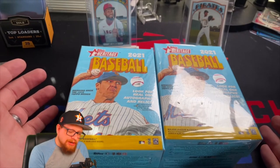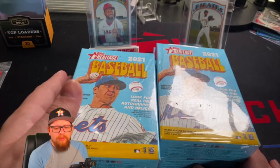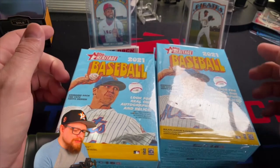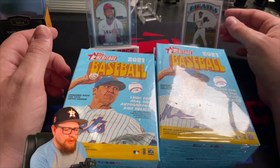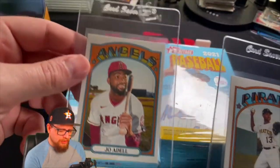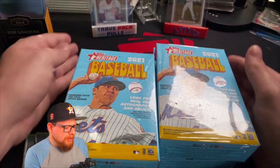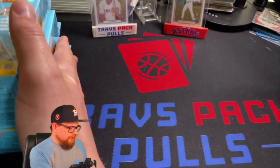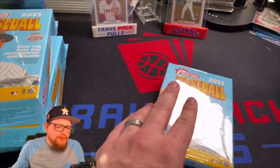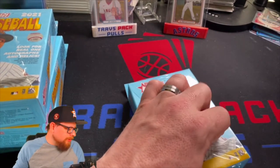I've got four boxes right here — hanger boxes usually don't take very long to get through, you cut right through them and you're right in there. In the background you can see I've got Kabrian Hayes — let me bring it closer so you guys can see — and Joe Adele. These are their action variation short prints. Kabrian is sitting in an Astros slab stand.